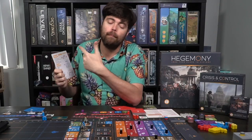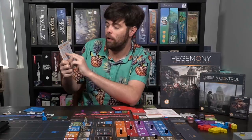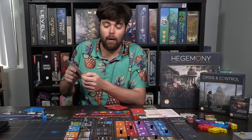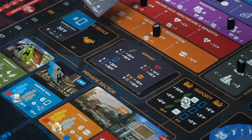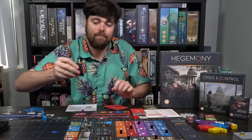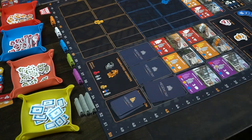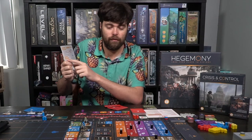Then you reveal events and political agendas, which is only for a four-player game where one specific class triggers events. After that you deal action cards out — you always start the round with seven and play five of them, then draw back up to seven. You then reveal any new companies that might pop out based on policy, draw business deal and export cards, and get new workers by drawing an immigration card and adjusting population.